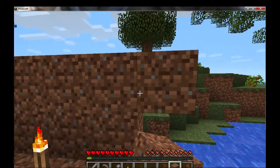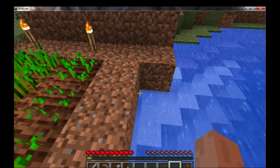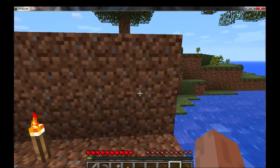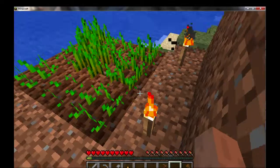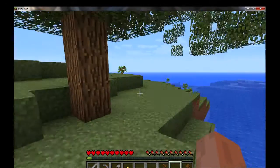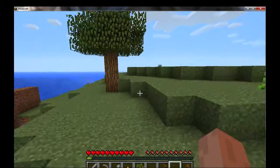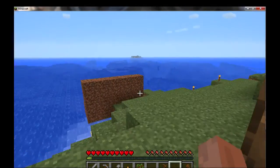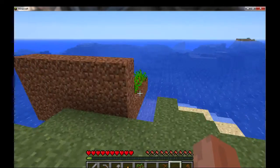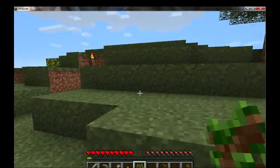I should probably explain — the reason why I'm building this wall here is to keep random spawning mobs from appearing over here and trampling my crops. I understand you can walk over crops and it won't damage them, but there are plenty of mobs that jump, particularly spiders, and that wall's not going to help me that much against spiders. But, you know, it's something.